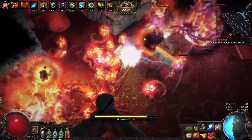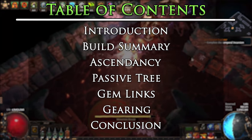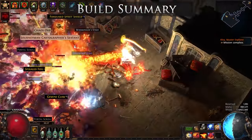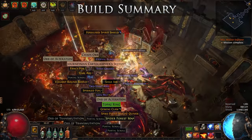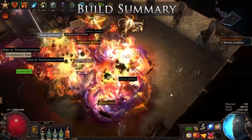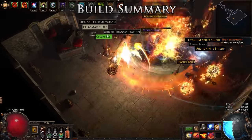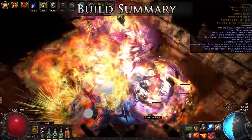Let's get into the full summary and see what other choices we make. This was my second build of the league, however many others started their league with an Armageddon Brand Elementalist and it turned out to be very strong. This build also has budget in mind and can be put together for fairly cheap, using common uniques and rare items. The Devouring Diadem is certainly a strong unique for this build, but it could be done with or without it, or at the very least started without it.